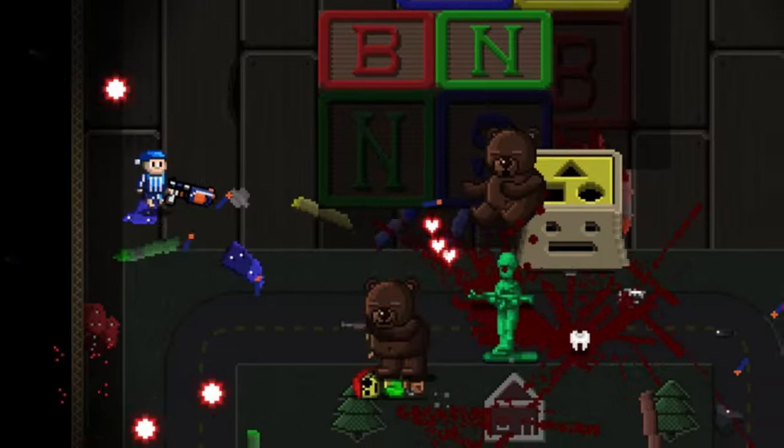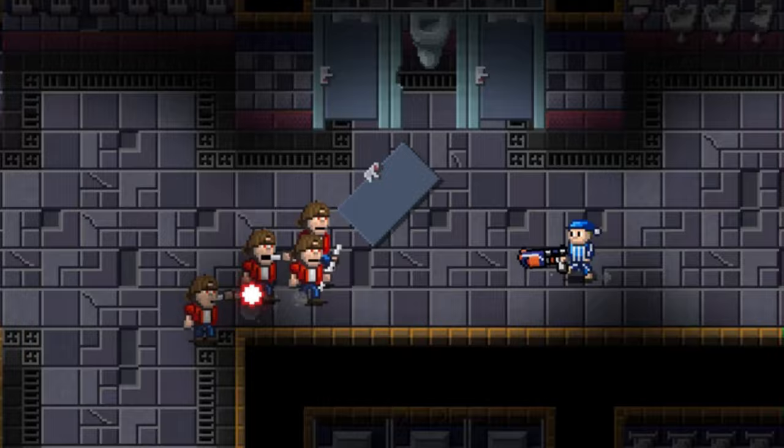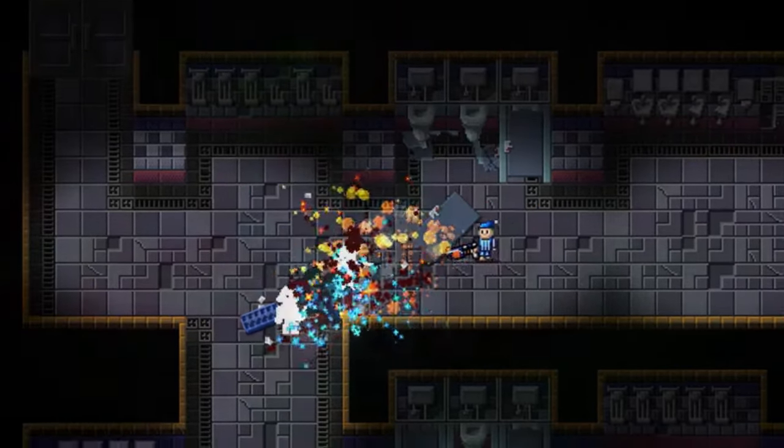Nightmares. We all have them at one point or another in our lives, and we can't exactly fight back when it comes to them. We usually have to deal with our nightmares whether we like it or not. Not unless you're armed with a Nerf gun and have blue striped pajamas, which just so happens to be what you have in Billy's Nightmare.